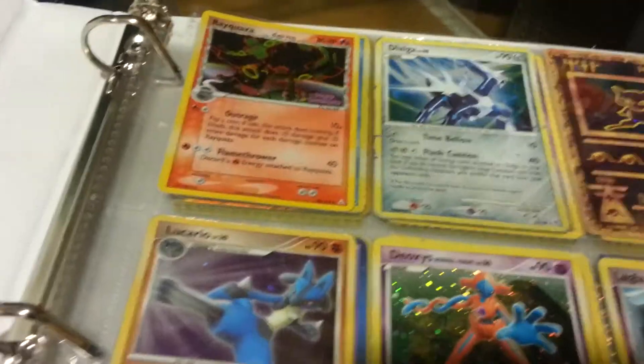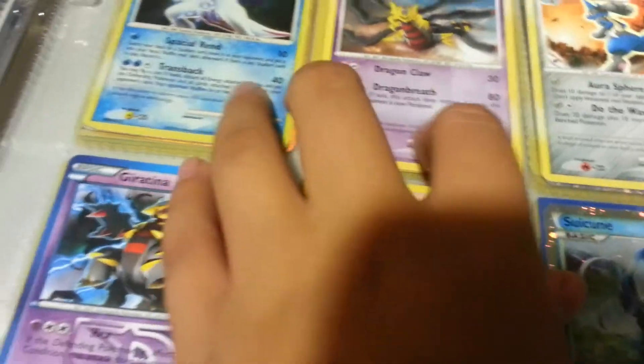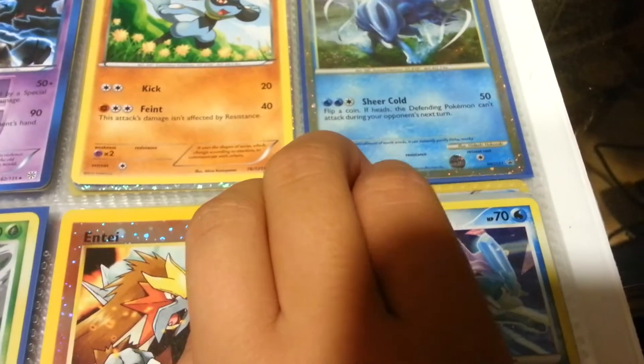So we have Quaser reverse, plate condition, mint. Mint. Excellent. All these three are mint. Excellent. Mint. I don't know — mint. Mint.